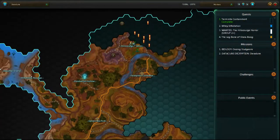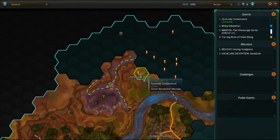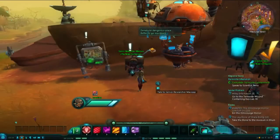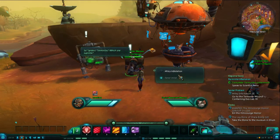From there, we will want to head over to the Hill Scourge Station. Next to the Bounty Board, you will find, sitting on a table, the Bio-Study Terminites.